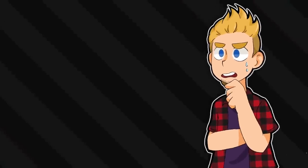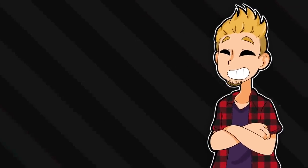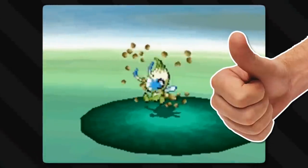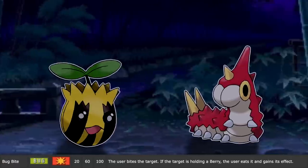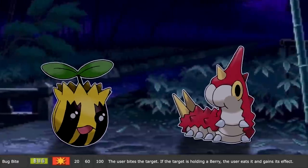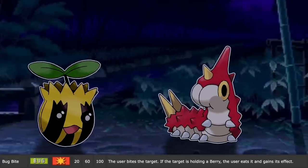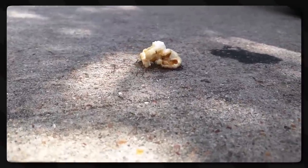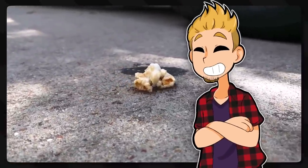From a move that makes you question everything about the Pokémon world to one as basic as can be: Bug Bite, where the user — which is a bug — bites. Bug bites hurt. Though this move also has the added effect that if the target is holding a berry, the user eats it and gains its effect. If picnic ants have taught us anything, it's that bugs love to steal food. They lack the social concept of property.